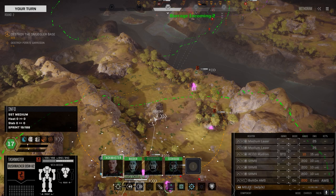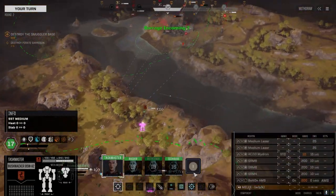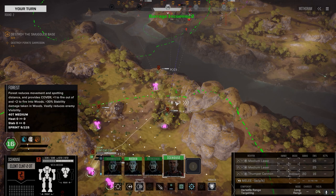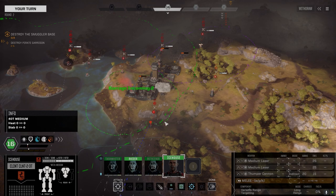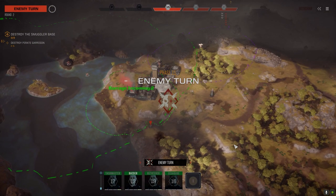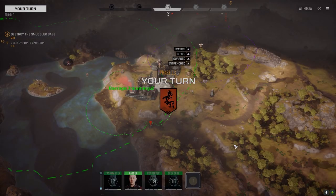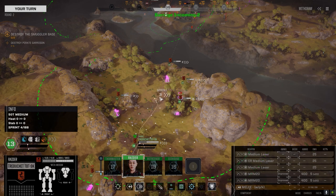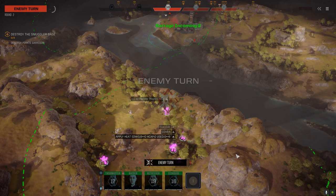We need to get up here fast because we're out of range. Let's just get in the trees, no shooting yet. Let's get the thumper up there — we don't got much in range unfortunately. We've got lots of ammo, no point not using it. That's the Locust — it's a second Locust. We're out of range with everything here, let's get in the trees. Doesn't look like they've got any cannons so we should be okay.